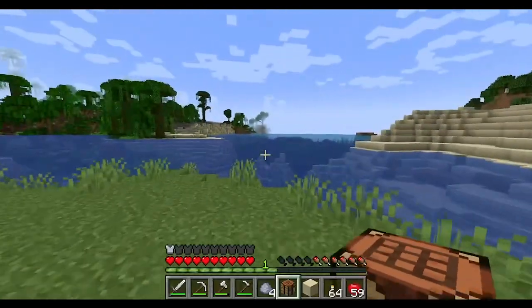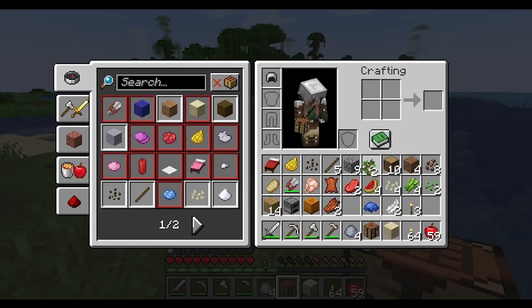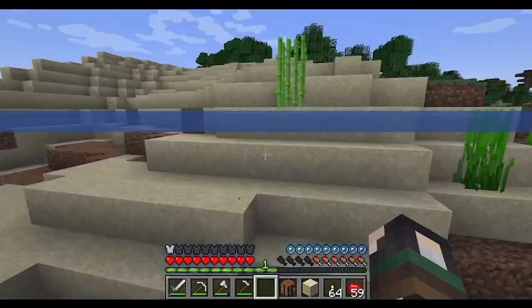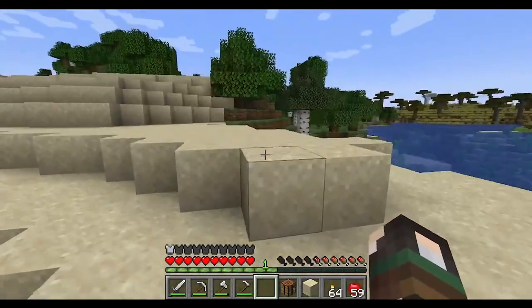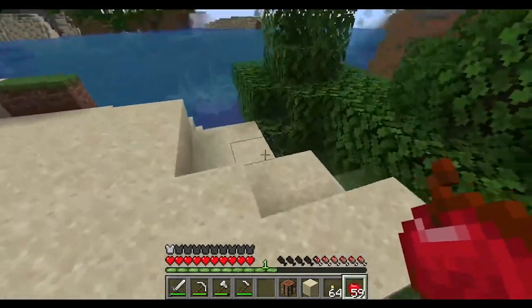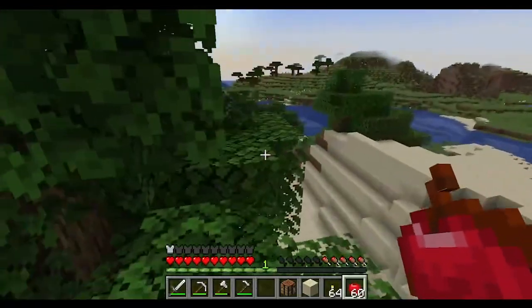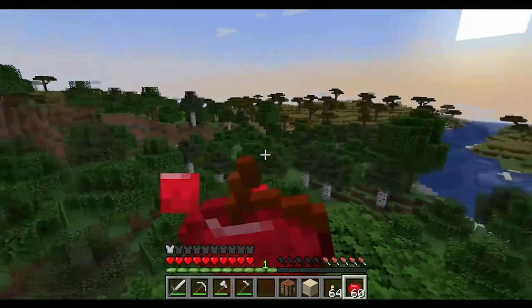If you have a bone from killing a skeleton you can make bone meal, which makes growing trees, seeds, and flowers go much faster. You right-click the grass block with bone meal and it grows grass and flowers quickly. If you find a dog and right-click it enough times — similar to the horse — you'll have a furry companion.